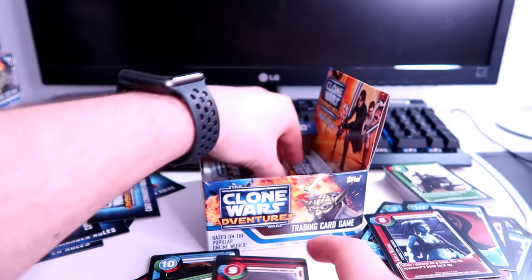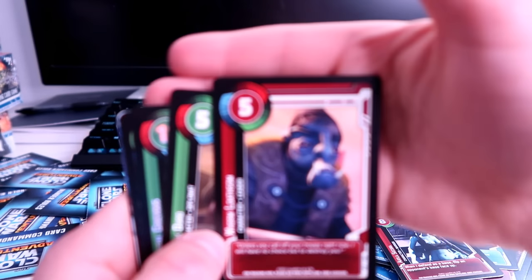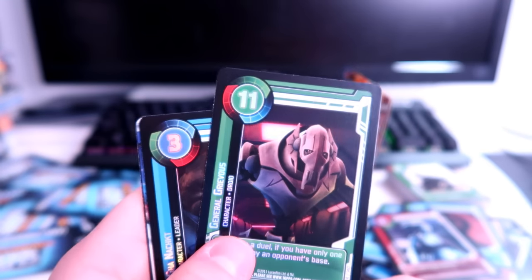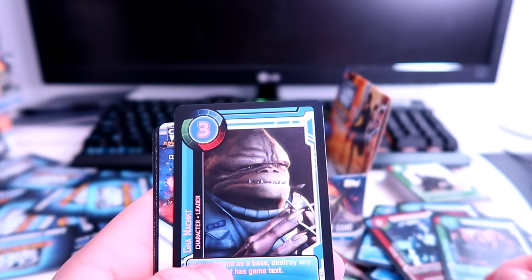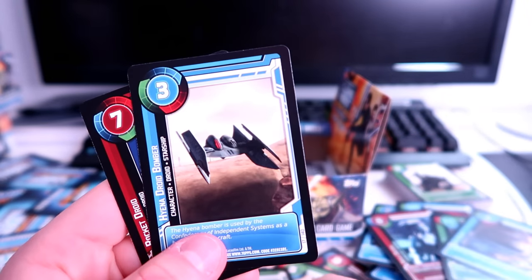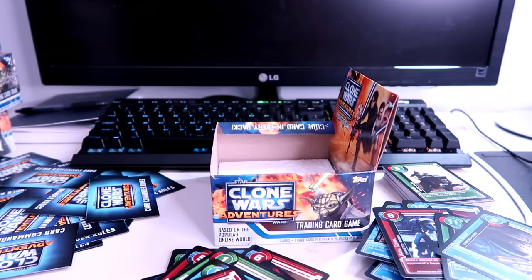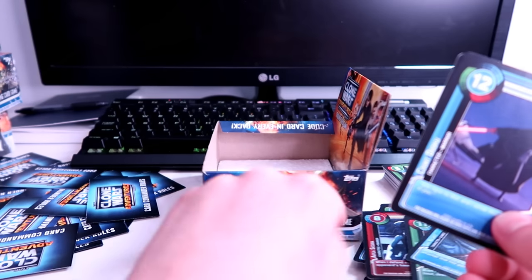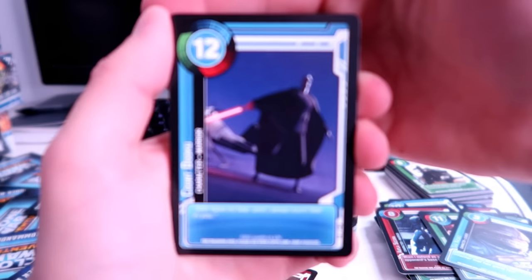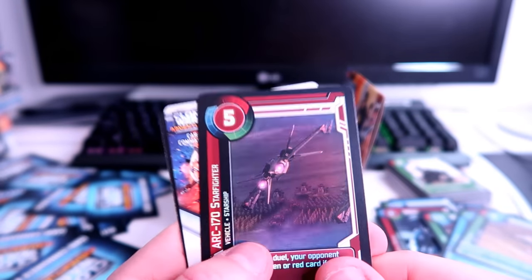Some new stuff but seeing repeats — only makes sense at this point. General Grievous in holo foil — I think we already have him. Senator Kharrus, Hyena droid bomber, rocket droid — seen those. Last pack! Hoping for commander holos — clone commanders in holo foil would be epic. Count Dooku, the Twilight in holo — haven't seen that yet. ARC-170 starfighter in holo — I like that, the droid army in the background and the ship in the foreground.